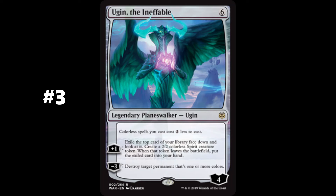Number 3 on this list is Ugin, the Ineffable. Overall, Ugin is also the third most played Planeswalker in the EDH format over the last two years. Ugin's static ability rewards its controller by reducing the casting cost of colorless spells by 2. Ugin enters the battlefield with 4 loyalty counters for 6 mana, which, in comparison to other Planeswalkers on this list, is not as favorable a ratio of mana investment to loyalty counter return. Ugin's controller can add a loyalty counter and exile the top card of their library face down, look at it, and then create a 2/2 colorless spirit creature token. When this token creature leaves the battlefield, the player returns the exiled card to their hand. Additionally, 3 loyalty counters can be removed from Ugin to destroy target permanent that's one or more colors. Played predominantly in colorless and artifact-focused deck archetypes, Ugin the Ineffable actually is played in more decks than Ugin the Spirit Dragon over this same time period.